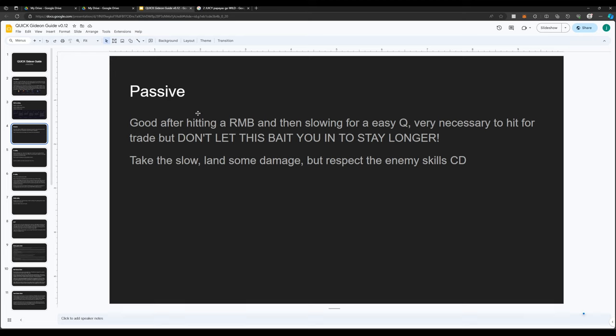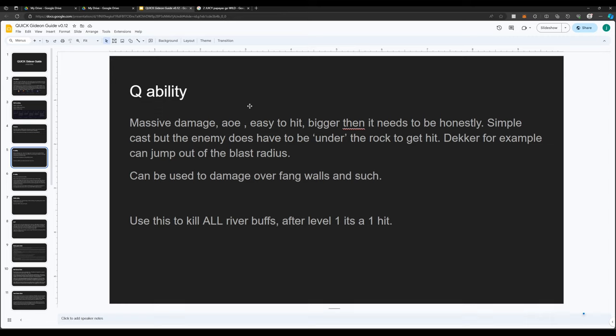Take advantage of your passive in general. Early game, the Q ability does massive AOE damage, it's easy to hit, and the hitbox is bigger than it honestly looks. It's pretty simple to cast.